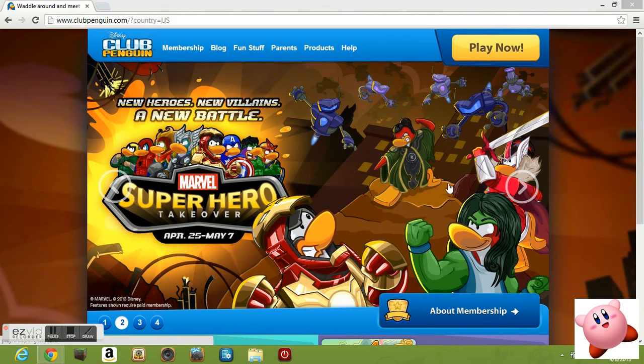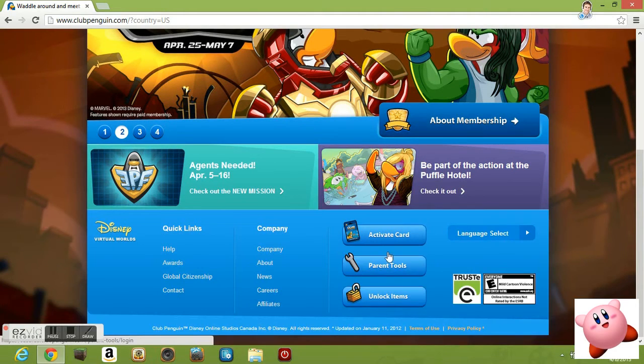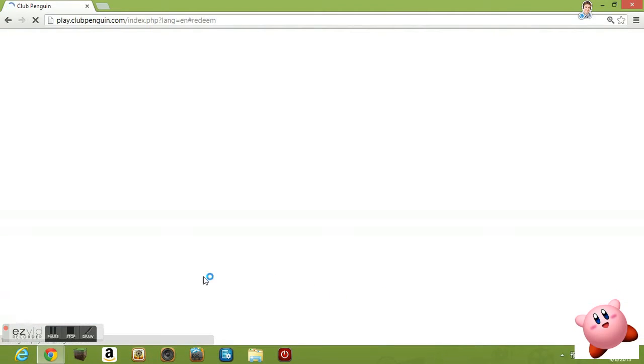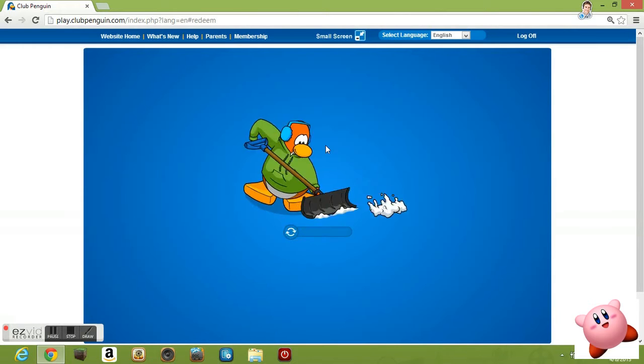So let's get to the codes. If you want to get these codes, you want to head to www.lumpkin.com, scroll down to the bottom, and the third button down you have 'unlock items', and then log in to your character if you want to put the codes on.